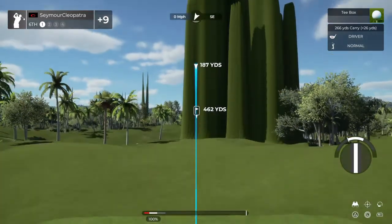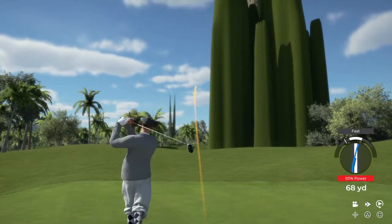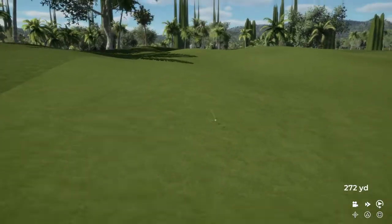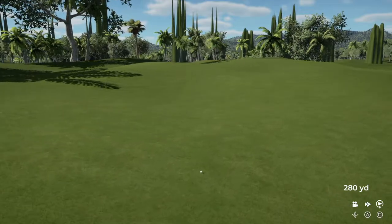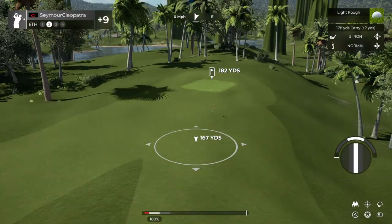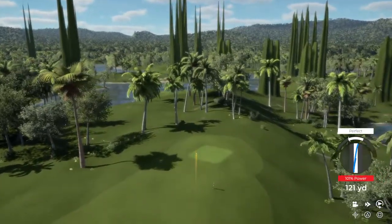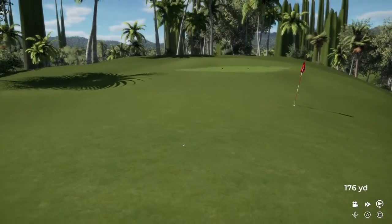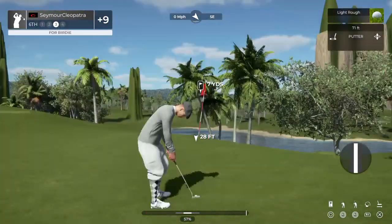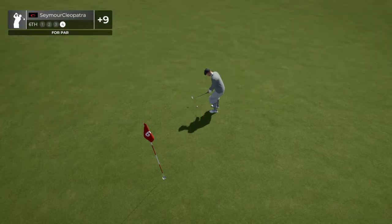A bit of a long par four here — nothing you can't handle, I'm sure, so let's put it in the fairway and take it from there. And here's our second shot on the sixth — heading toward the rough. Well, you're not going to hit every green today, that's all right. This is what our third shot's looking like — we'll need a little more pace on that one.